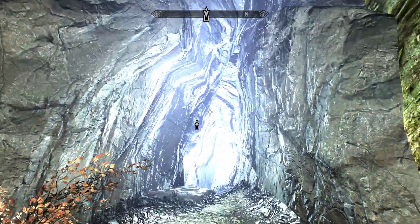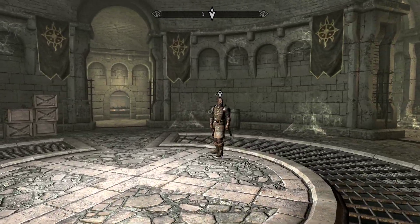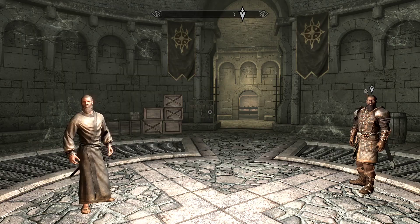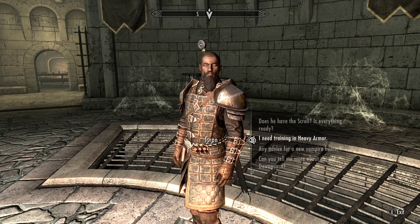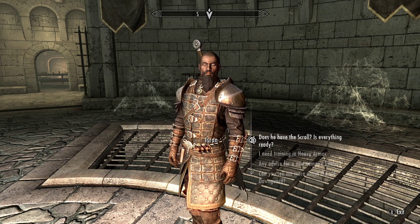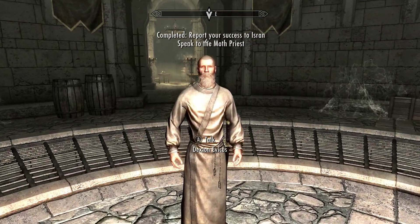The Dawnguard! Lock on top — alright. He's running. 'I'm impressed you could find a Moth Priest so quickly.' I mean, what can I say — your information was good and I'm very fast. Is everything ready for the reading? Yeah, just let the old man know when you're ready.